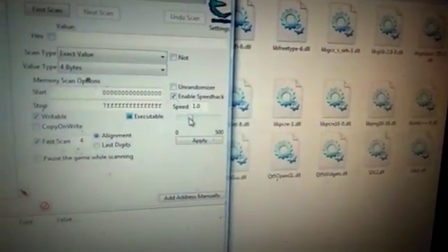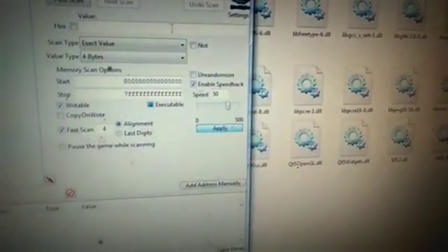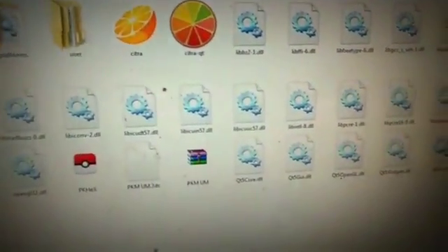Click on Open, then click on Enable Speed Hack. Now change it to 150 and click Apply, then minimize it.